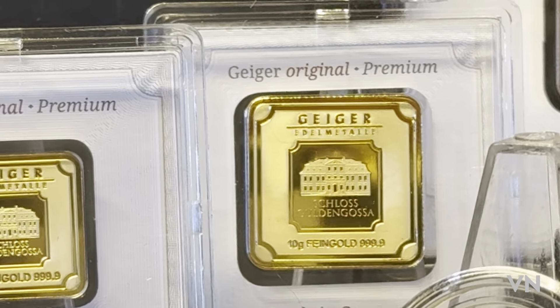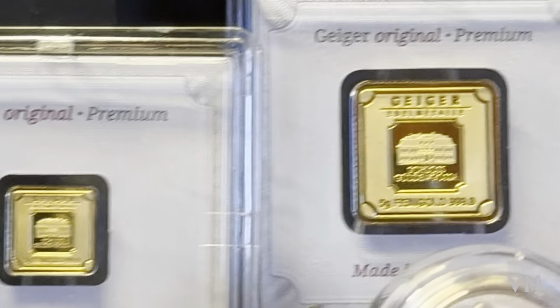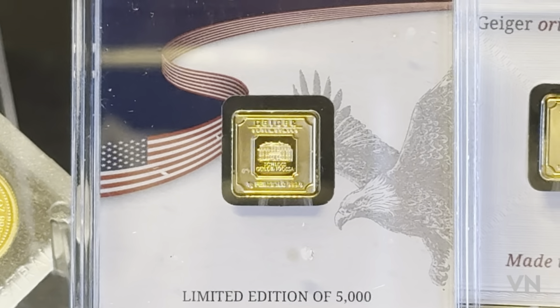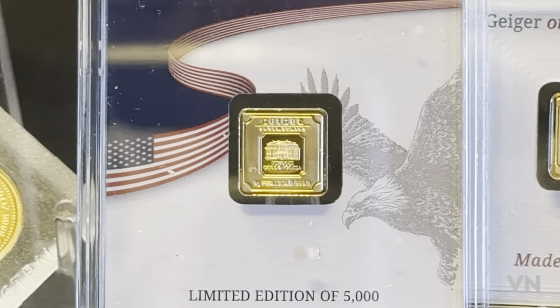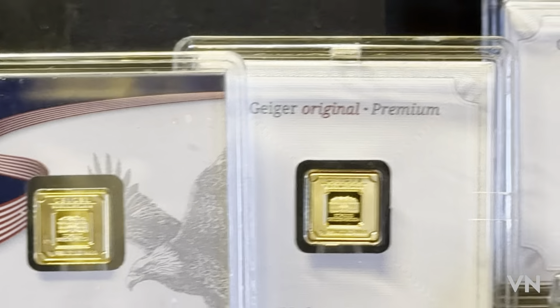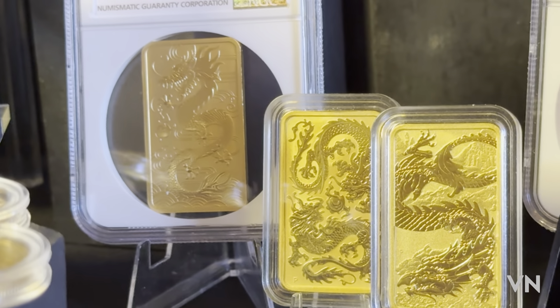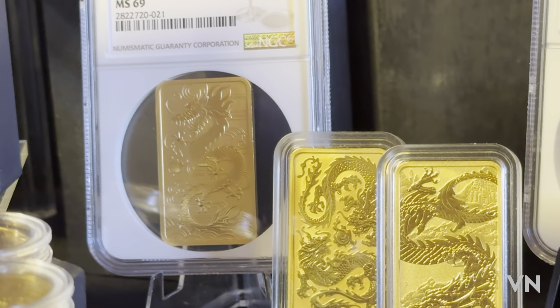Moving to the Geigers, we have the one ounce Geiger, moving down to the 10 gram Geiger, the 5 gram Geiger, the 1 gram Geiger, and a little series they're bringing out which will be the one gram Geiger with American flag, Canadian, and Mexican flags as well to come. So that is the Geigers.